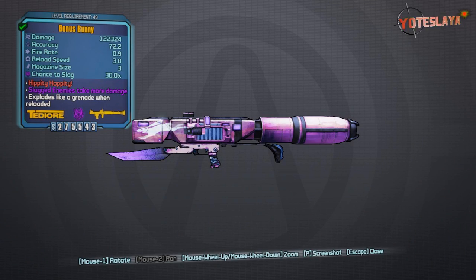What is going on ladies and gentlemen, Yodi Slay here bringing you episode 21 of my Borderlands 2 legendary weapons guide. Today I have an RPG known as the Bunny — in my case it is the Bonus Bunny. The prefix will change depending on yours, but it will be some variation of the Bunny. The level requirement on mine is only 49; I did not have a level 50 version, but I assure you they are out there.